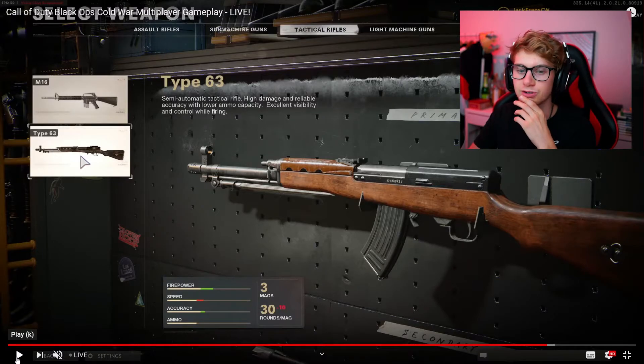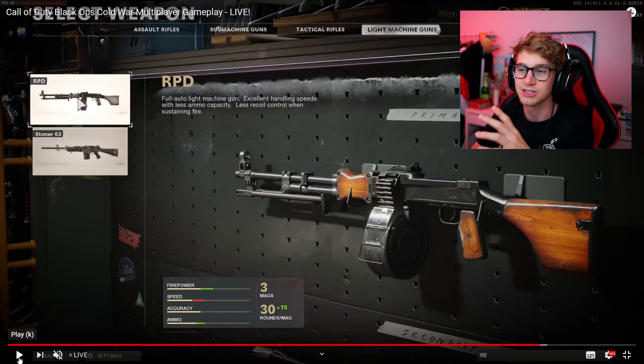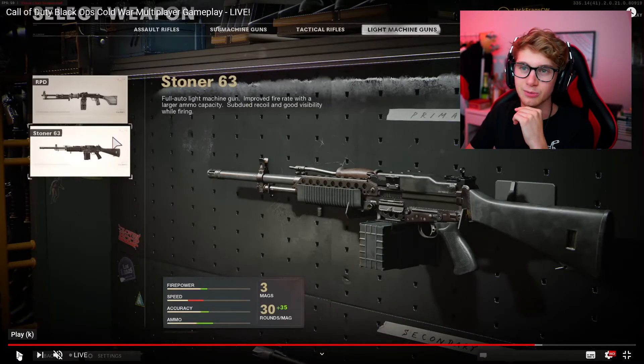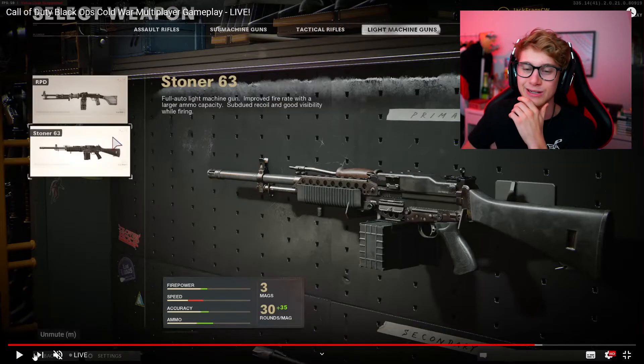Cool to see that there is a separate category for those. Moving on to light machine guns, we got the RPD — it's back again in Call of Duty, we have seen this before. And then there's the Stoner 63 — what a name. It'll be really fun to play with the Stoner with a weed camo, just like they did in Modern Warfare.